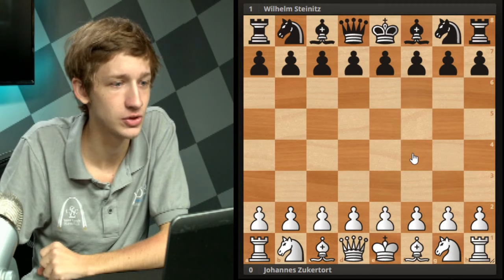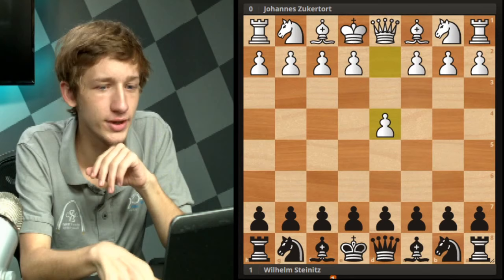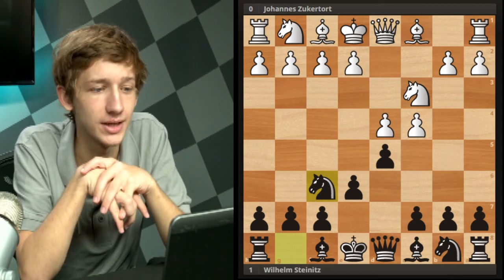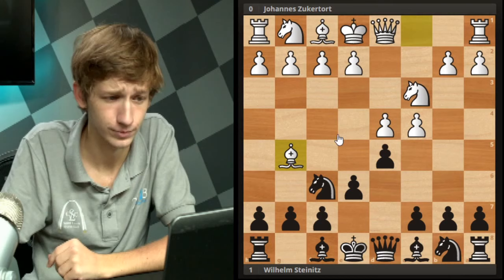We have Zuckertort against Steinitz - I didn't label which round was which, but this is some round from their world championship match. This one starts with 1.d4, d5, c4, e6, Nc3, Nf6 - so we have the classic Queen's Gambit Declined. All three of our games from the world championship we're looking at tonight are in this opening line. We're going to see Zuckertort take three different approaches, and we're going to see all three of them sort of blow up in his face. In the game, Bg5 is played.